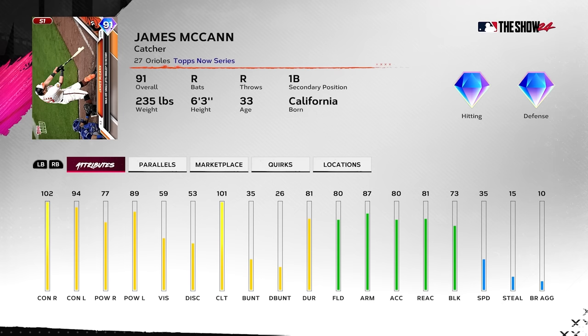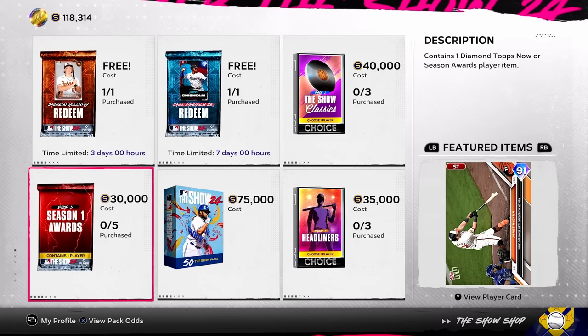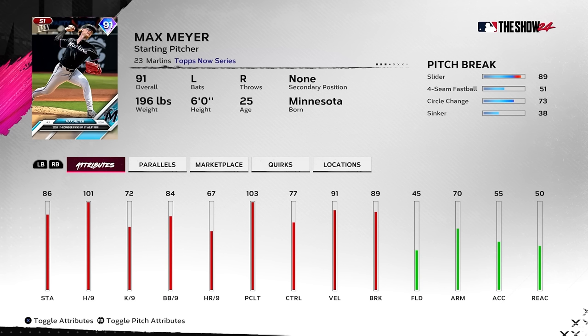91 Max Mayer — slider primary with a sinker, four-seam, change — very interesting. Wow, those pitch breaks are terrible: 51 on the four-seam, whatever, but 38 on the sinker. That sinker is just there so it won't get fined. Not bad for a 91, someone to take a look at, but a really low K per nine too.